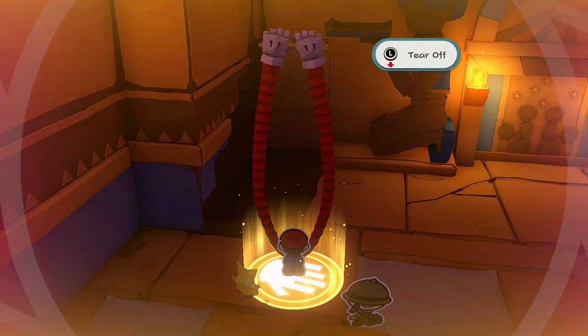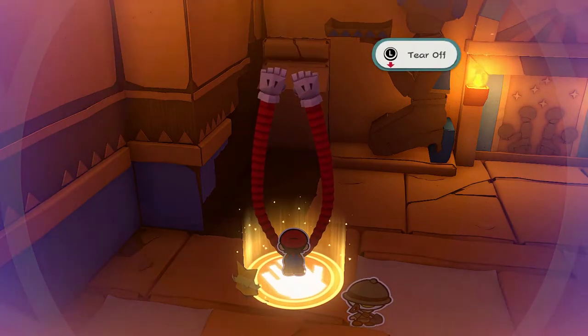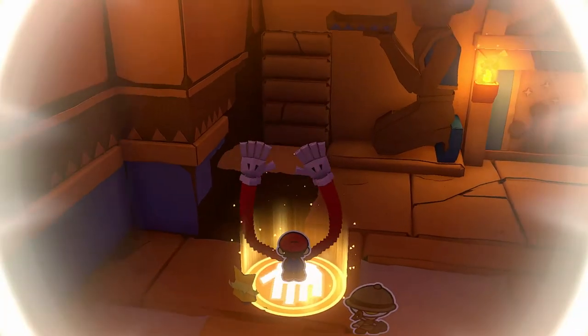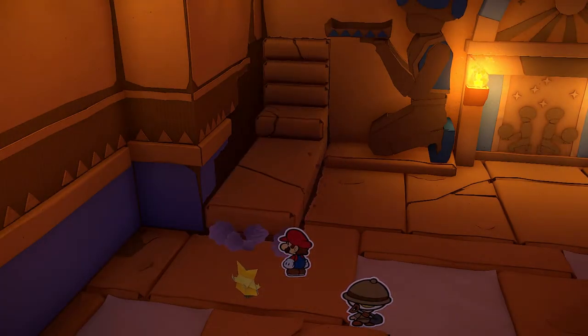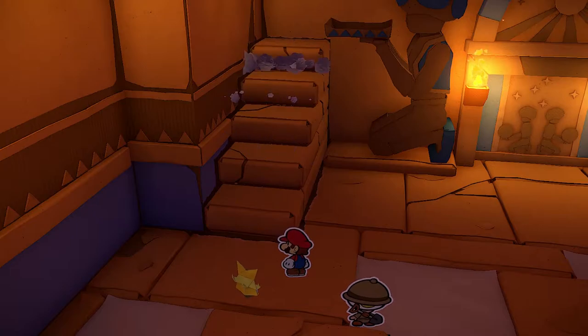It's going to create a magic circle for yourself. Use your 1000-fold arms to pull the paper off the wall here — or the cardboard, or whatever it is — and that's going to produce a staircase for you that's going to let you access the leftmost statue.